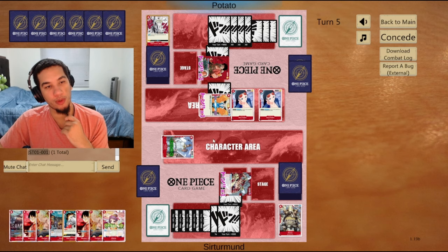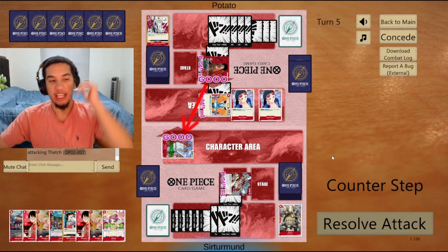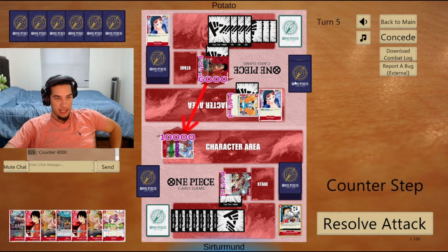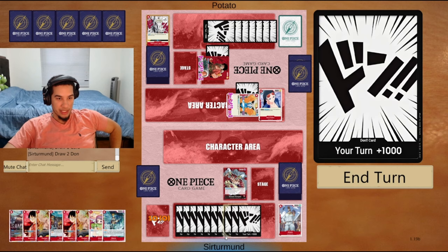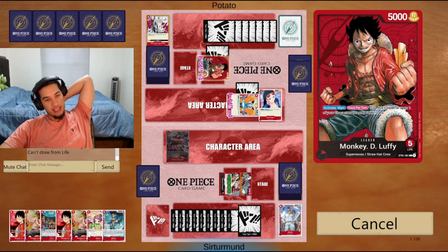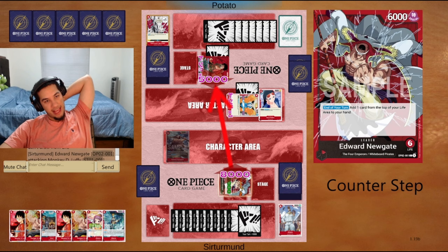Let's force them to attack more into this Tatch. I think I need to have this Tatch staying alive - that's two down there, two down there. We can Red Hawk and kill one of these Robins. Opponent can go all eight down, they're just going to go a second Jet Pistol. Do we go for their life? I think we can just go live. I am kind of scared, but I have an AK and a bunch of counters.